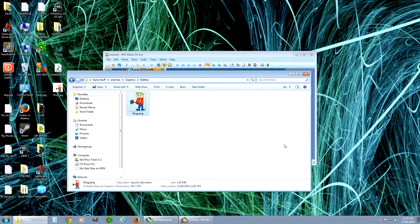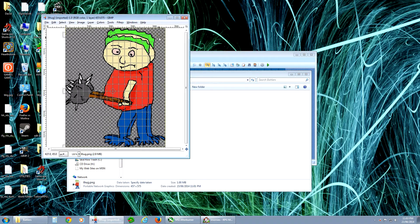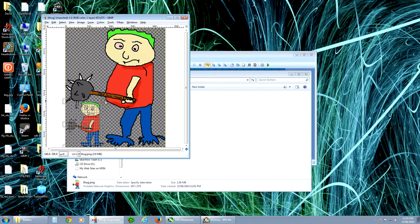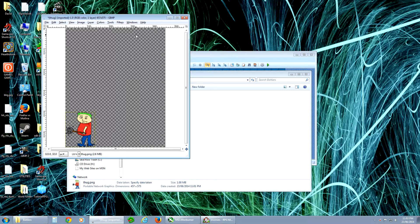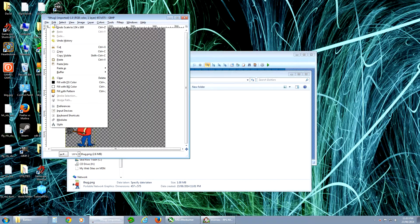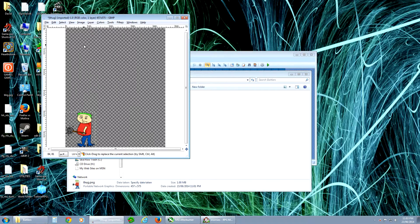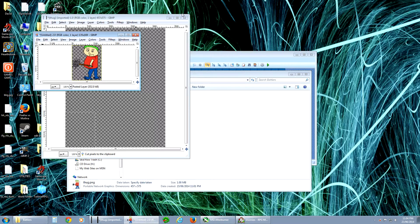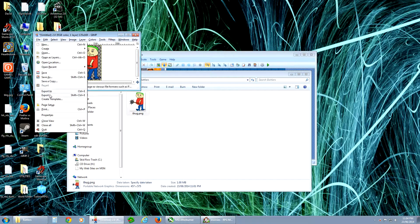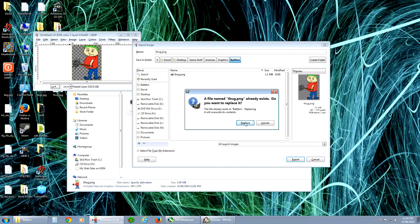I use GIMP — awesome free program. Here's our guy. Let's shrink him down. He's within range now: 176 wide, 222 tall. Let's make him a little tinier — 134 wide, 169 tall. You're better off making him small to begin with or you'll lose detail, but it doesn't matter for this. I just have to recut this guy out and resave over the previous image so it's in the same area — enemies, graphics, battlers, Thug.